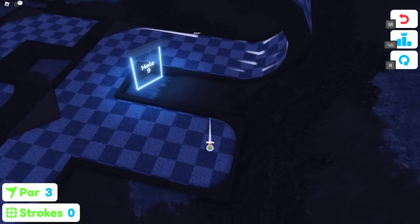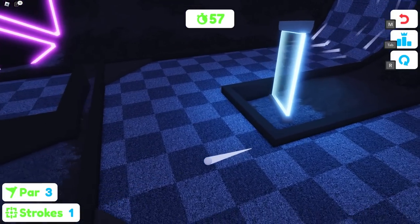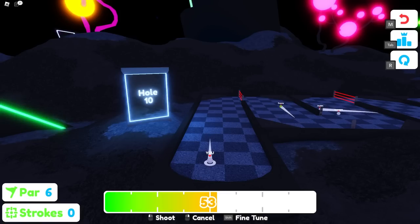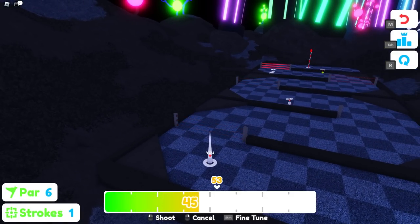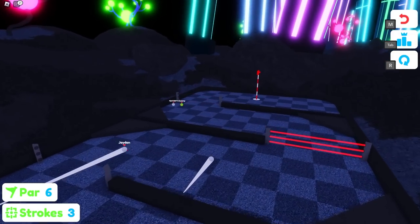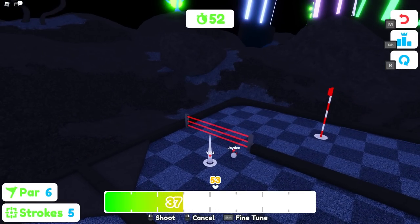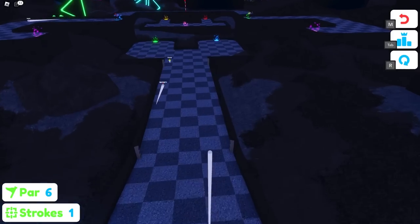Hole nine looks complicated but let's just try using max force — not great. Eventually we made it. Hole ten has lasers: bounce off the wall at an angle, then bounce off the next one to avoid the lasers. We touched a laser and teleported back, but worked around it. We ended with one bogey — six strokes used, which is fine.